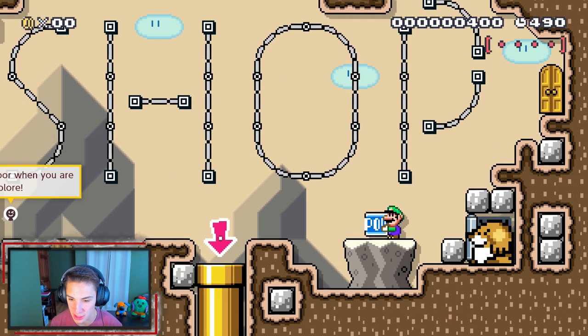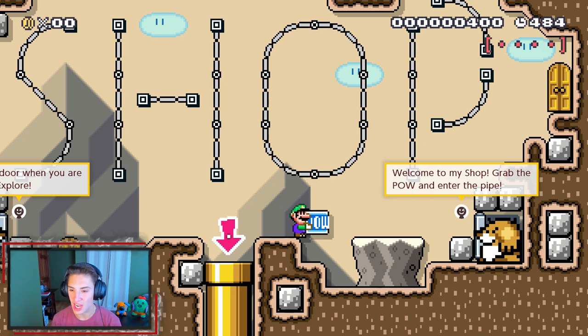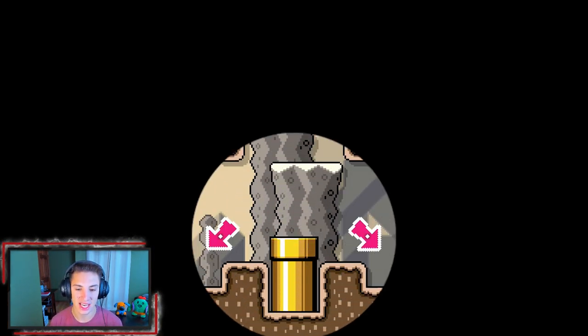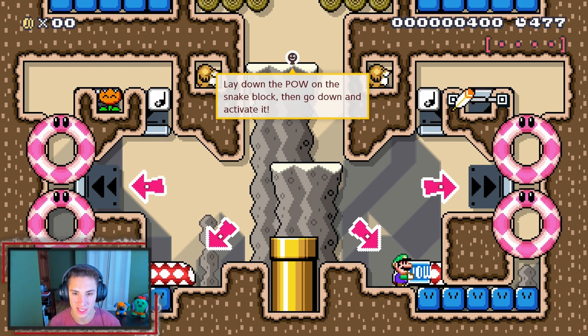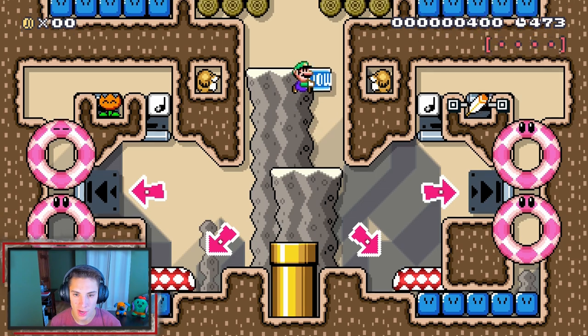We're gonna grab this power block right here. The Monty Mole says 'welcome to the shop, grab the pal and enter the pipe.' Let's get it. How do you use the shop? You lay down the pal, go on the snake block, then go down and activate it. Okay, that seems pretty simple.